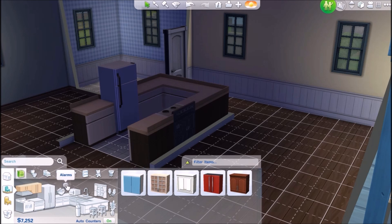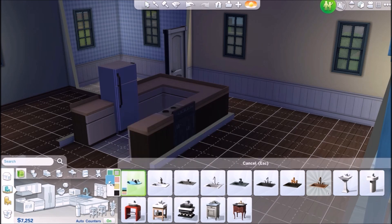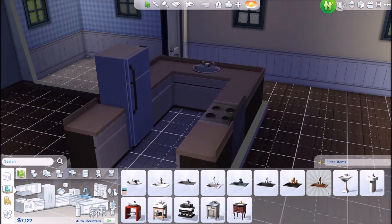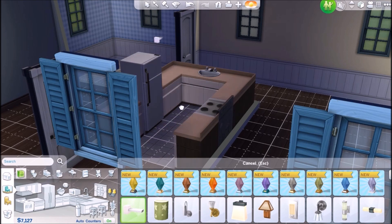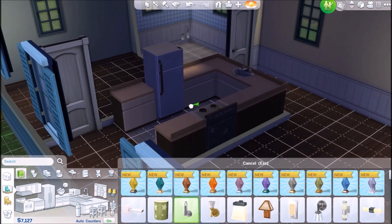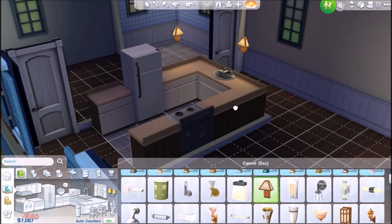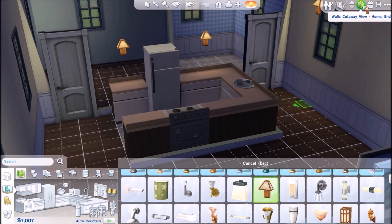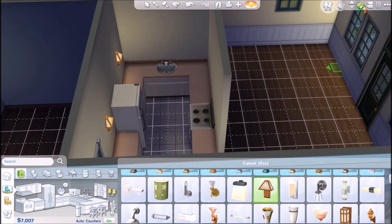They have miscellaneous decorations and alarms — we should probably get that. For sinks, we'll get the cheapest sink and put it right there. She probably needs some lighting — this is a wall light. Not very bright. This is kind of a nice light, I like this one. I will get better at this over time, guys, trust me. Alright, so that's her little kitchen!